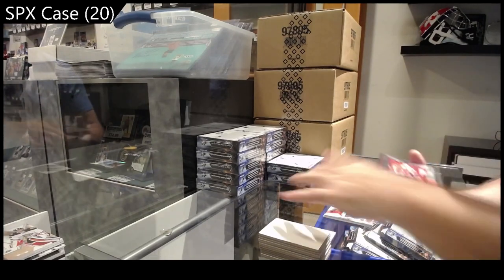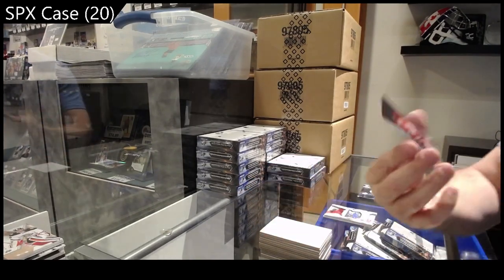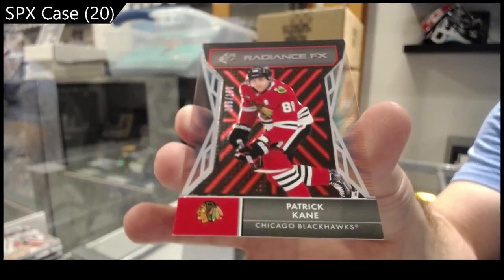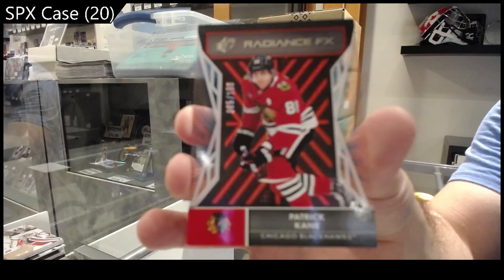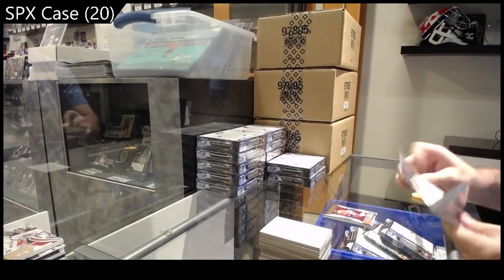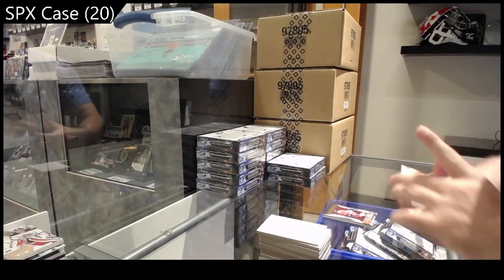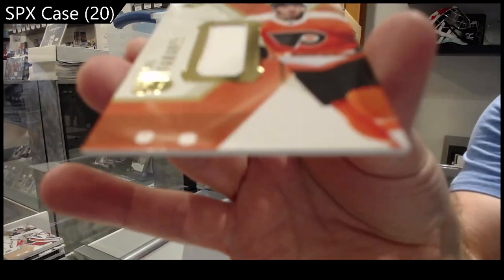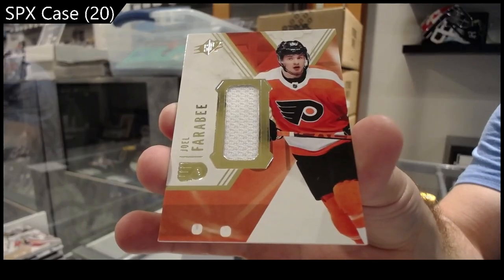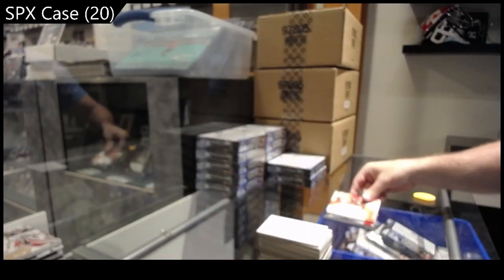We've got a Radiant FX to 150 of Patrick Kane for the Hawks. Patrick Kane. And a Farabee jersey for Philly. Farabee.